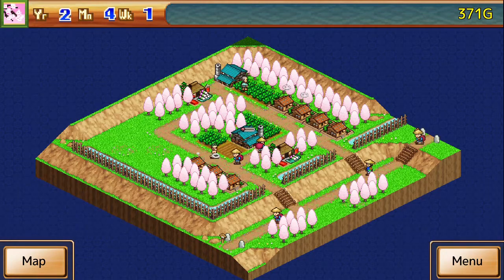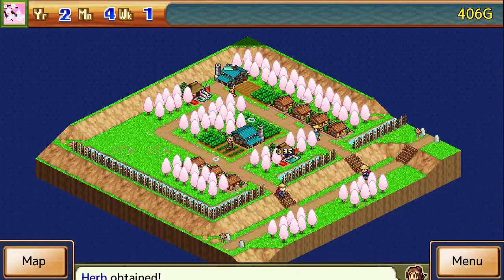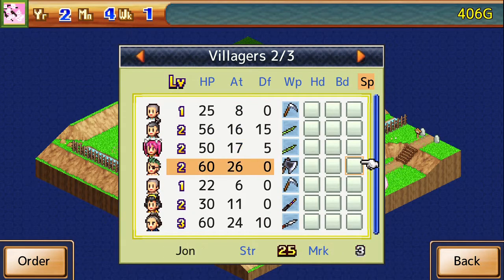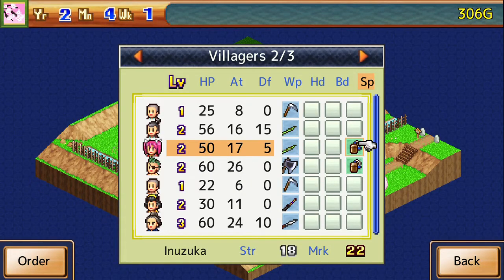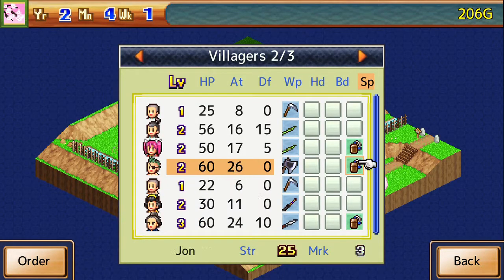Our herb will go into the special slots. The way the herb works is in the middle of combat, they will gain HP back — very, very nice to have. So we're gonna put that on our fighters here. Basically, anybody with a lot of HP or a lot of attack, I'm gonna have as our fighters.